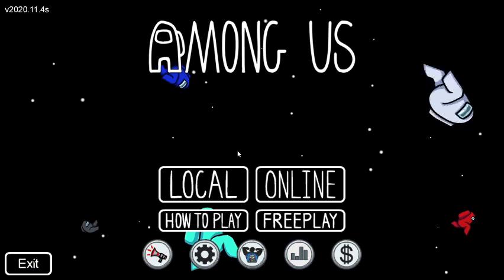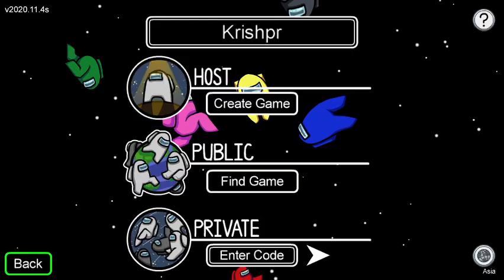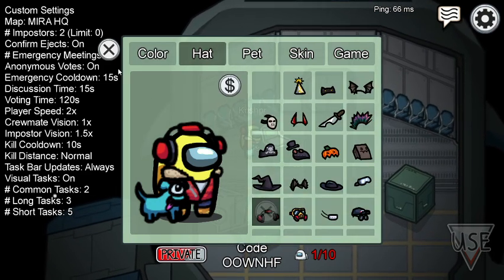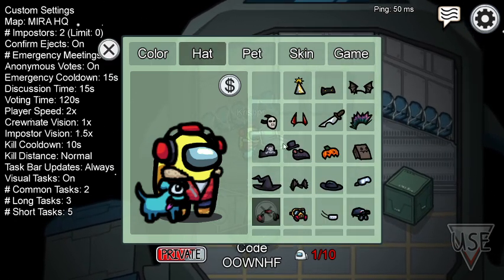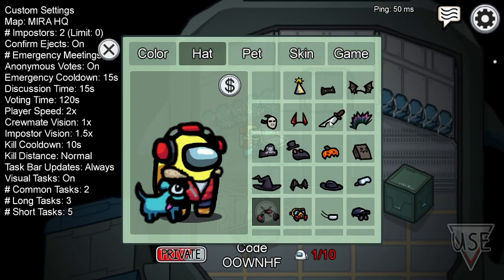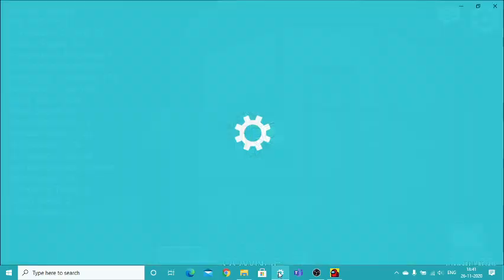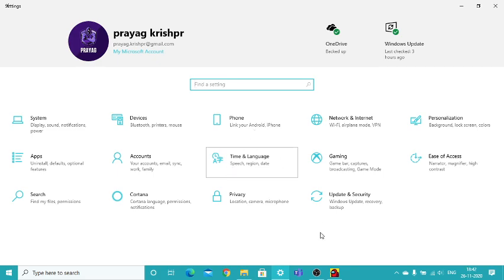Now go to online. I'm just gonna go to create a game. The first hidden secret is going to be shown now. If you set your computer date to October 31st, I'll show you what happens. I'm just gonna leave this game now.